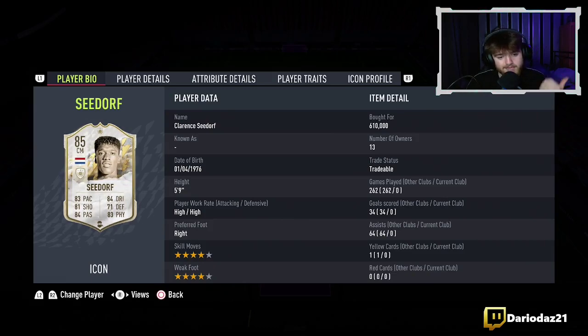Baby Seedorf review. He's got 83 pace, 81 shooting, 84 passing, 84 dribbling, 71 defending and 83 physical. He's 5'9", high/high work rate. He's right footed and he's got 4-star, 4-star.